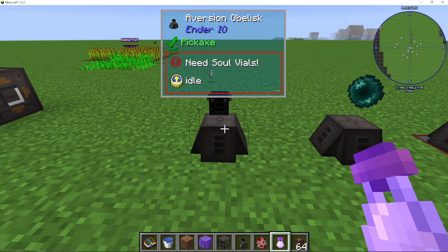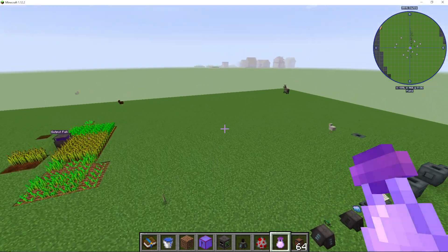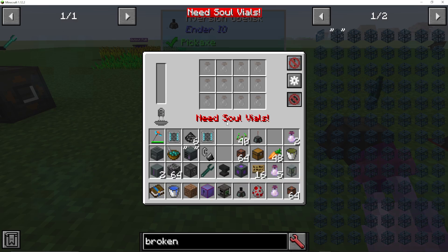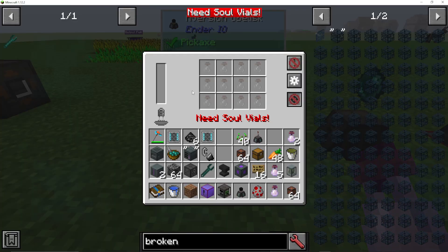Starting off with the aversion obelisk, if we right-click on it, you can see there are 12 soul vial slots and we need to put a capacitor in here. We can show the range, which is absolutely massive — you can see it's in this big square. We can also look at the blocks around it with the Configure IO screen, and that applies to all of the obelisks. We can also activate them with redstone. It does need power to actually work.